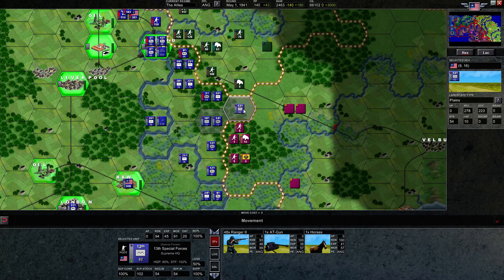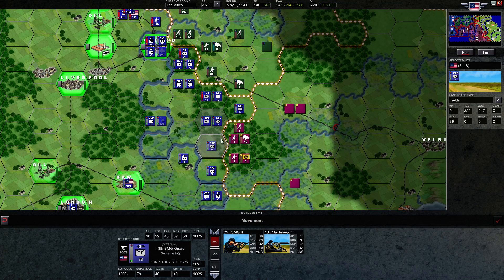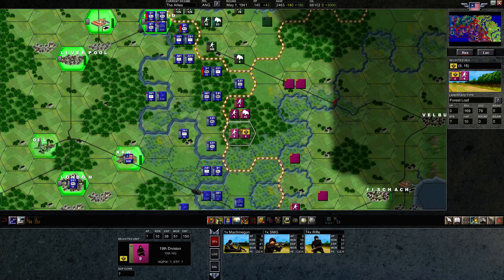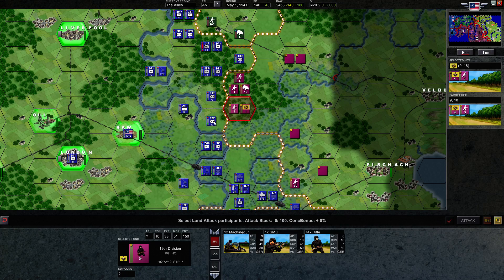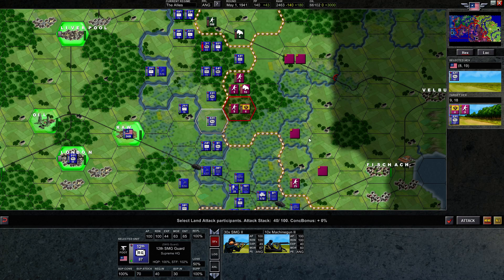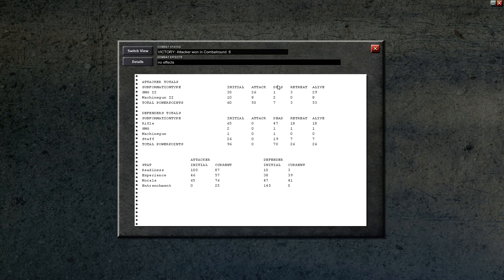We'll move him in. There's no point moving this other guy backward, so we'll leave him. Let's also do an attack on these guys — they're basically out of supply and readiness, so I hope this roughly six-to-one ratio holds up for us. That's very good! We lost only three units and killed 70 — an incredible number, really worth it.